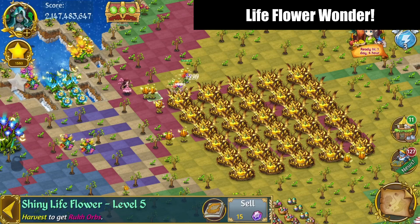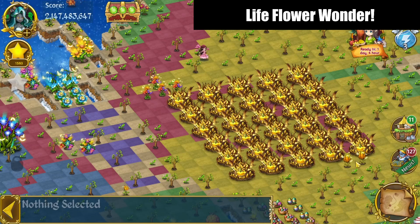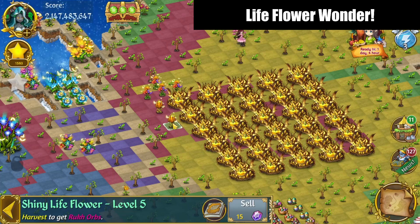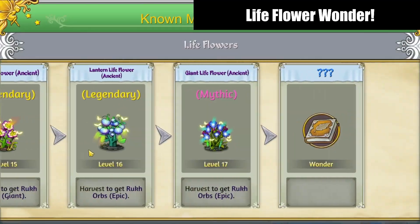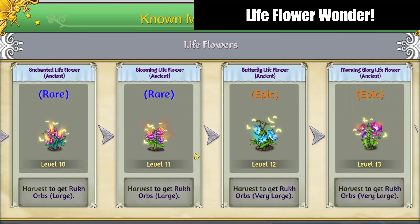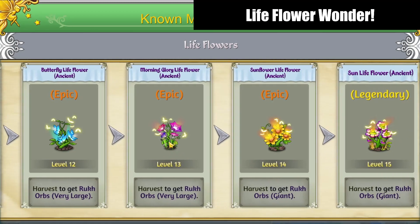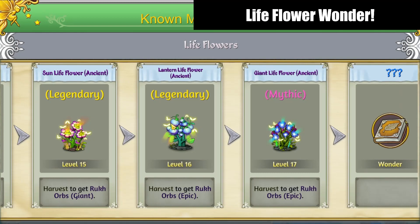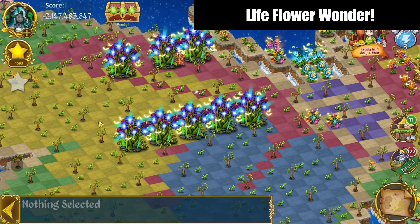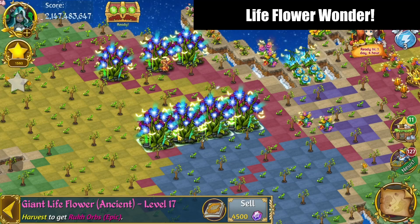We're going to merge some flowers here and some here. I did buy dimensional jars when I made some of the higher-level flowers, thanks to events giving so many free golden leaves. Let's take a look at this chain. These butterfly life flowers are my favorites — these blue ones and the morning glories. There are sunflowers, sun life flowers, lantern life flowers, and the giant life flower ancient, which is very pretty. But it's time to merge those up — I've got three of them I'm going to keep, unless it looks like we can merge these. Let's go ahead and do that five-merge.